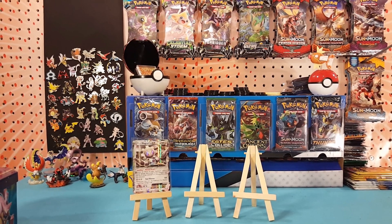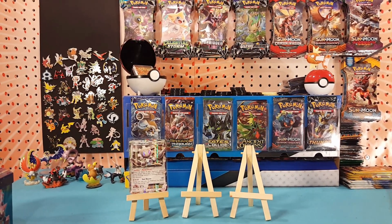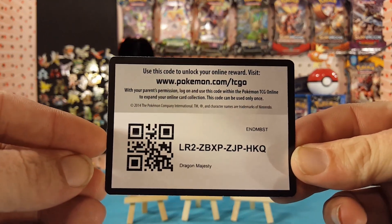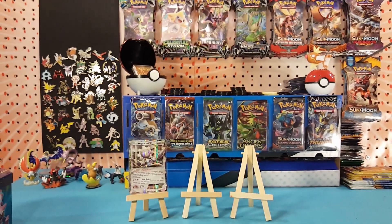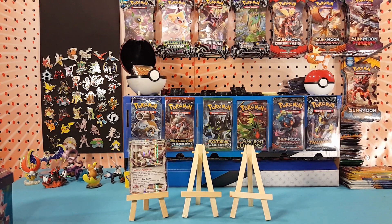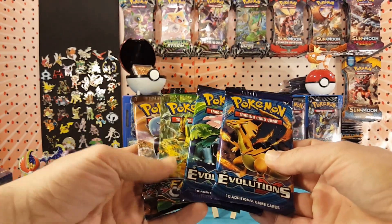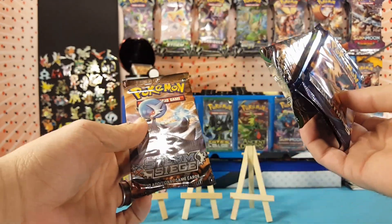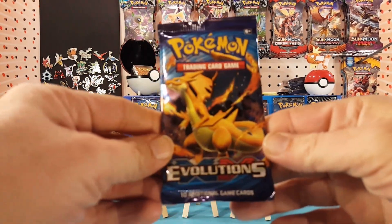In place of our tin code card, let's do Dragon Majesty — there you go, let me know in the comments below what you pull with that. We'll go down the line the way they came out of the tin: Evolutions, then Fates Collide, finishing off with Steam Siege.